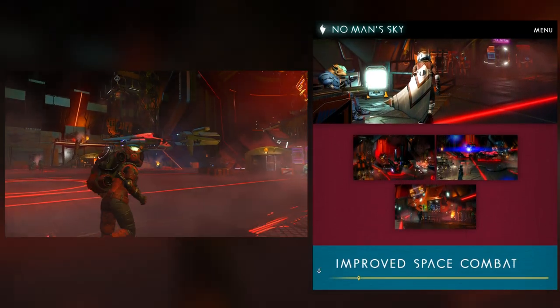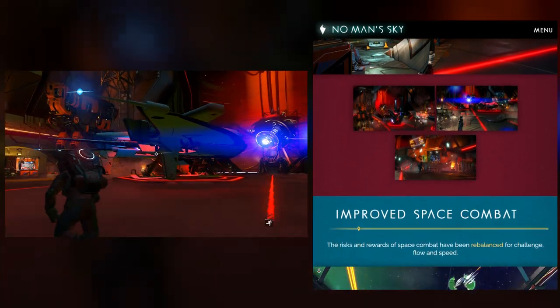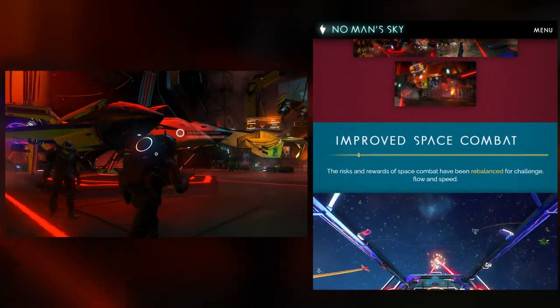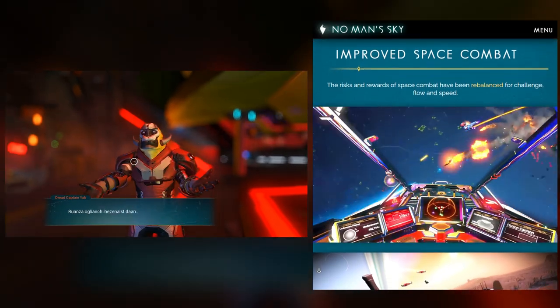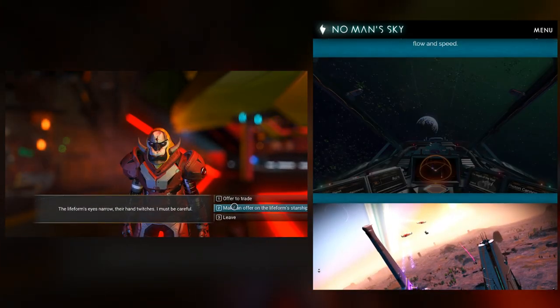For me, the marquee piece of this update is the solar ships — a new type of ship, absolutely gorgeous, carrying along with it a little bit of a Star Wars vibe. Very good looking, with giant solar sails. They apparently come with some unique technologies that allow them to travel longer ranges within star systems.